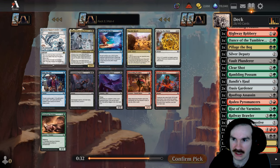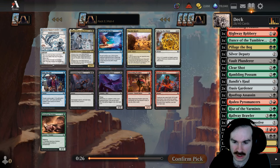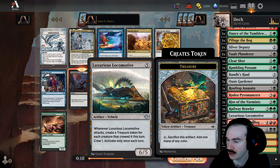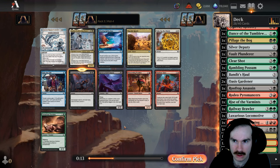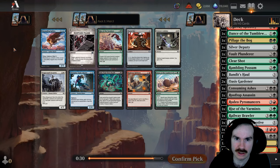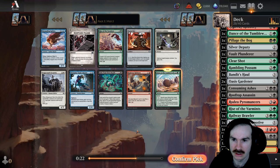Commandeer lets you steal something — obviously good. This desert can only do it to cast mounts; we don't have enough mounts. We'll take another Peddler, or probably just take Consuming Ashes now to get another removal spell. Double black is actually a little problematic in a three-color deck, but I think that's all right. Cambala is a cool card but I'm going to take Consuming Ashes just to get some removal, because our creature count is starting to get there.